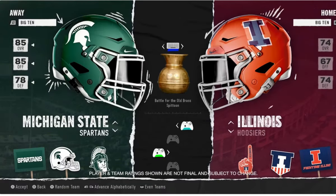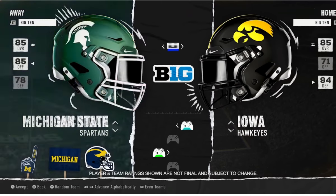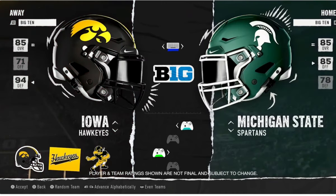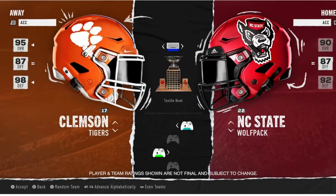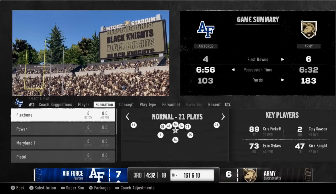They also show some team ratings — not official yet — but it gives you an idea of where their heads are at. Michigan is rated 93 coming off a national championship, Pitt has a 90 overall, and Clemson is at 95. You can also see four controllers set up, and they did say you can play up to six players at a time online.